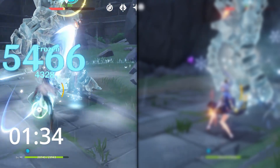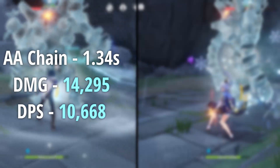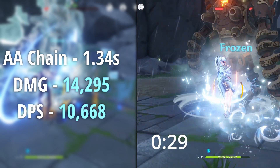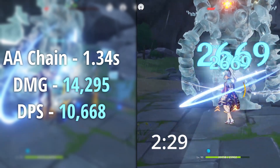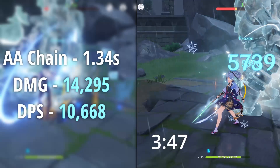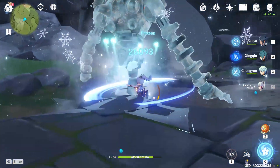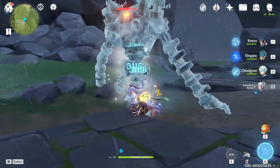Next we have the auto attack chain. How we calculated this was from as soon as the dash cancels. For Kaeya, it took 1.34 seconds to do his entire auto attack chain, and in total he's doing around 14.3k damage, bringing his overall DPS for one auto attack chain to around 10,000. The optimal auto attack chain for Ayaka is four normal attacks and then a charge attack. It is a bit longer at 3.47 seconds, but she does a lot more attacks, and the overall DPS is around 13,244.